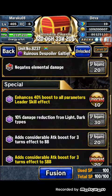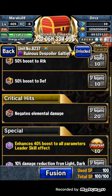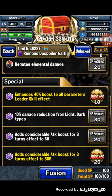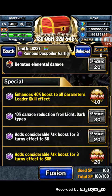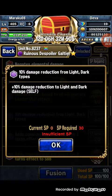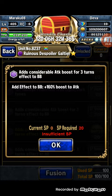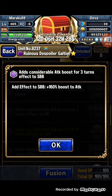His enhancements are pretty good and make him more useful. On parameter boosts he has 30% boost max HP, 50% boost attack, and 50% boost defense. On critical hits he has negation of elemental weakness damage. On the special he has enhanced 40% boost all parameters for his leader skill, which you can upgrade to 50% to make him a better leader for trials and raids. There's also 10% damage reduction with light and dark elements, though it only applies to himself, and 160% boost attack.